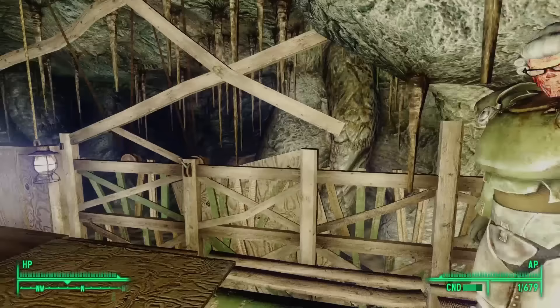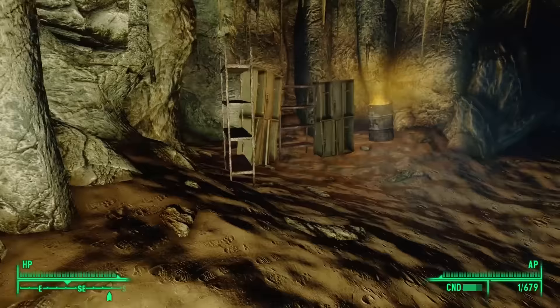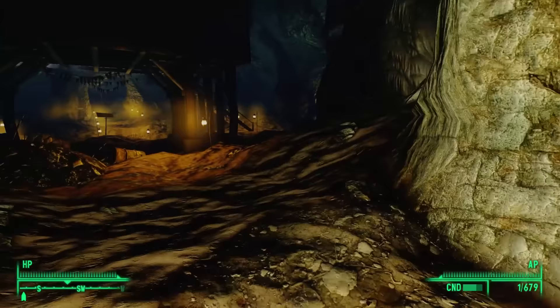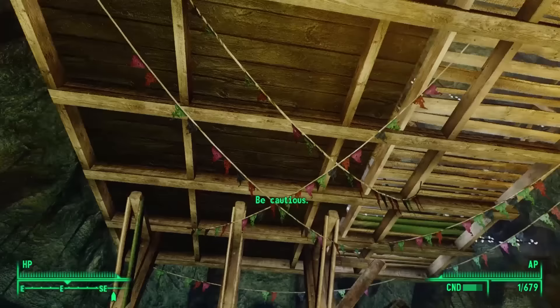Murder Pass sounds really interesting — let's see if we can head that way. The gate is closed, but heading up the stairs we can peer over it and see a door leading to Murder Pass on the other end. To open it we can activate a nearby switch, but we can't use it at this time. We'll be able to activate it once we advance further in the primary plot of Fallout 3, and we'll save Murder Pass for a dedicated upcoming video.